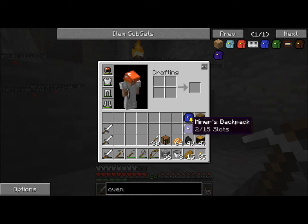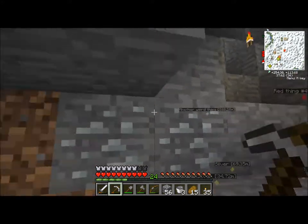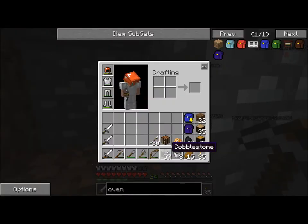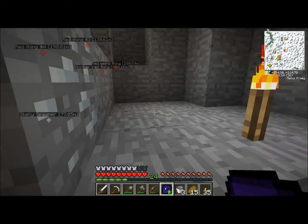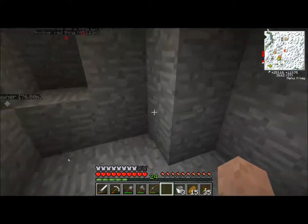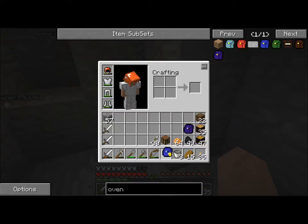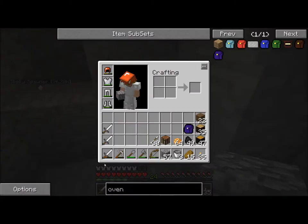Oh, that reminds me — I've got these things. I've got a digger's backpack and a miner's backpack. I made them because — well, what they are is backpacks. If that wasn't clear. The miner's backpack stores ores and bars and stuff in it. And the digger's backpack keeps stone and dirt and stuff in it. So those are really good.